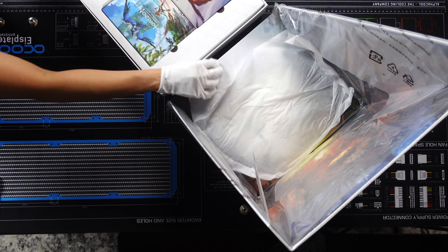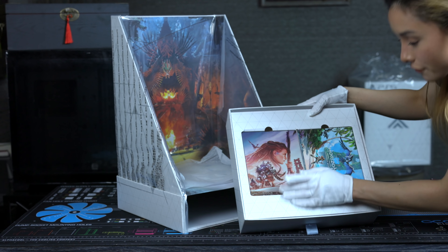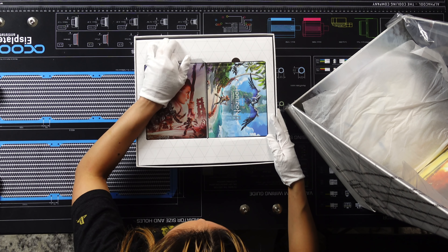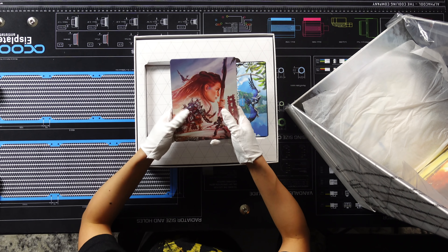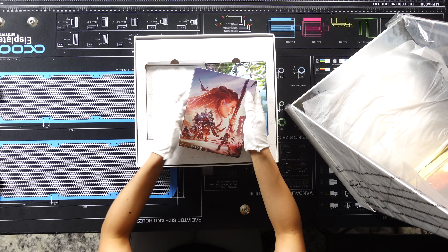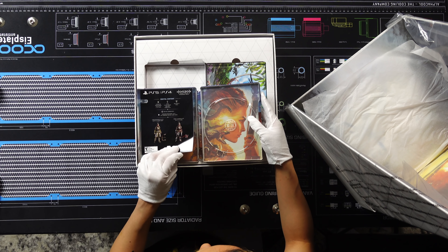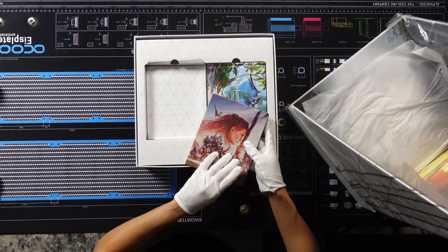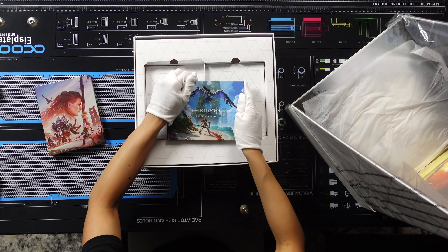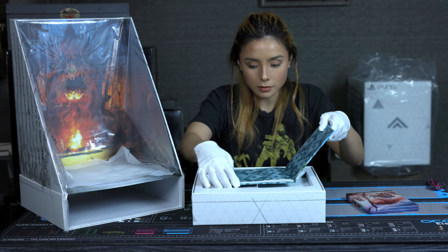Look at that, it's so pretty. And it has a matte finish to it. I like this case a lot. This is such a pretty box - this was the design of the box it came with. That's pretty. The digital content is here, there's no disc inside. And what's this one? Oh, this is the art book! The art book of Horizon Forbidden West. It's a hardbound book. Nice.